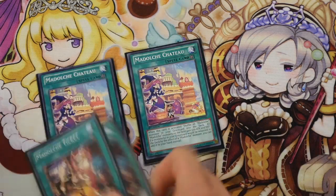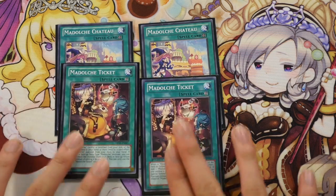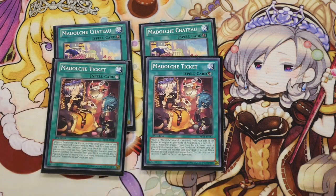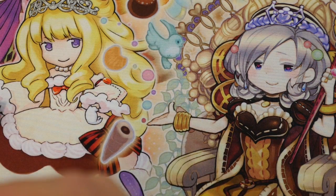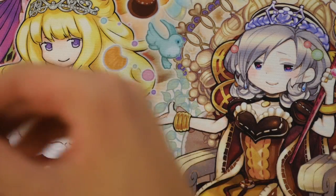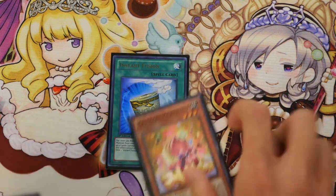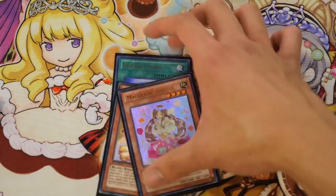For spells, I run 2 Chateau and 2 Ticket. With 2 Chateau you can keep looping, recycling, and bouncing. Double Ticket is because it often gets destroyed since opponents see it as a threat, but having a second copy lets you keep recycling it back in with Toggle Mode. I still play one Instant Fusion because the Mithily-Angele-Instant Fusion OTK is still good, and it provides an extra boost for Chocolate Mode plays.